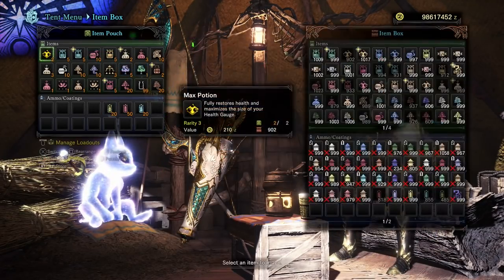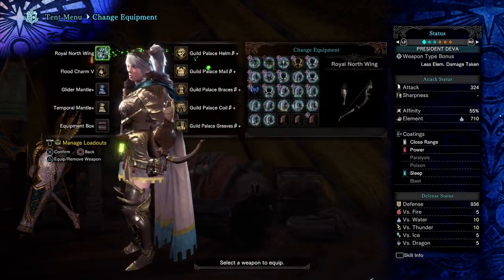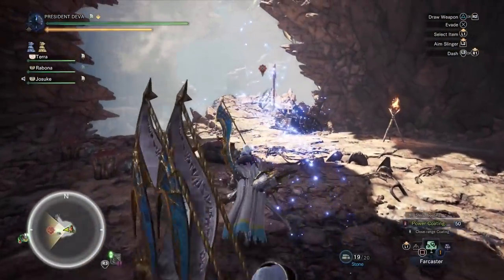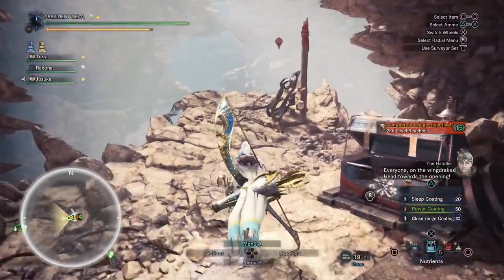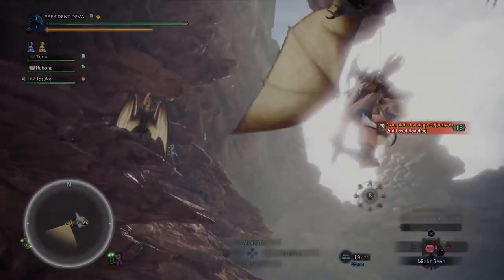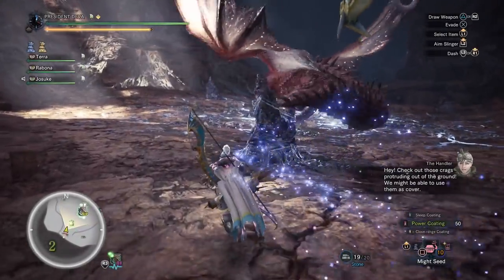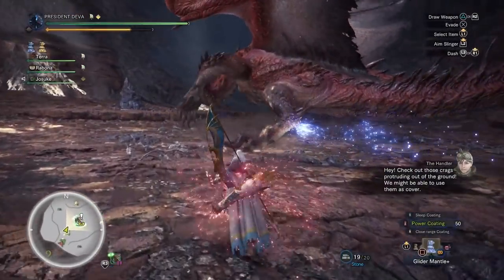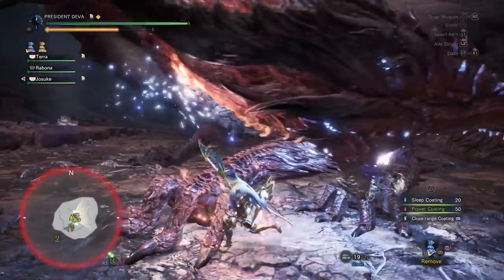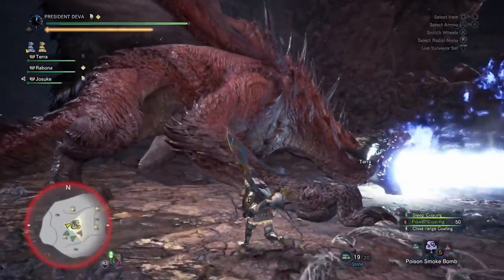Then we go back to restock and switch to the area 2 build, which is basically the same without the blast coating and Speed Eating since we don't need it anymore — we just went for another DPS skill. I think we even went with Spread Shot or double Crit Boost. In area 2 we have the Glider Mantle, since it's one of the best mantles to fit more skills in, and we could fit in Normal and Spread Shot too.